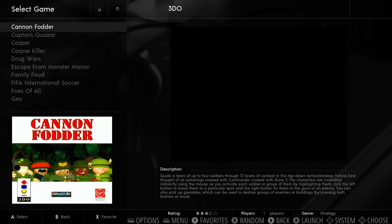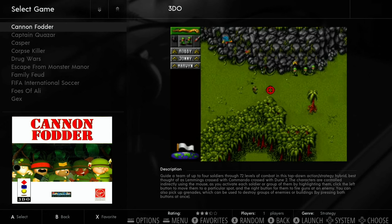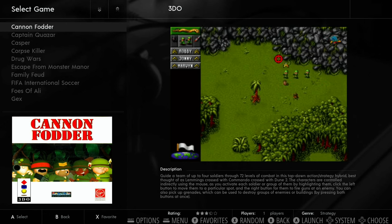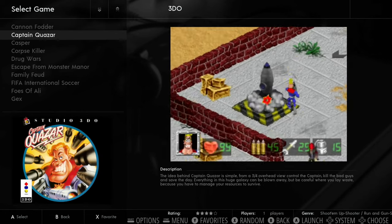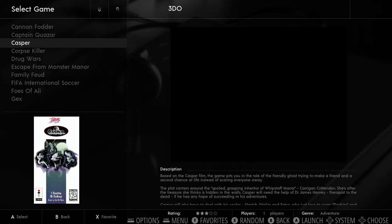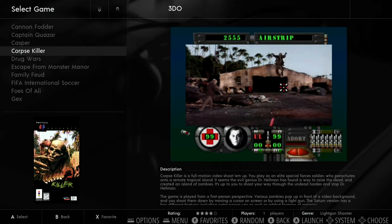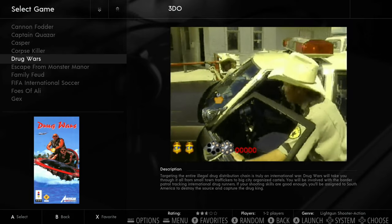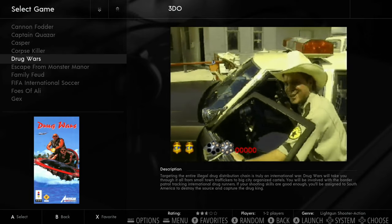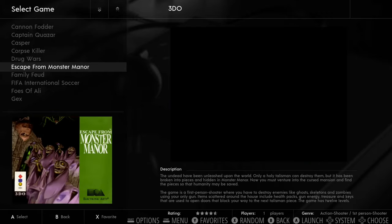3DO Interactive has 37 games — there's a nice-looking version of Cannon Fodder, though it's better with a mouse than a controller. There's also Drug Wars, which features full motion video — a game mode that was very popular with the 3DO era. FMV was definitely overused at the time and didn't usually help the games.